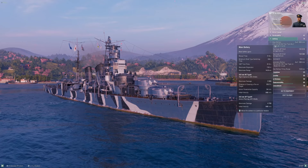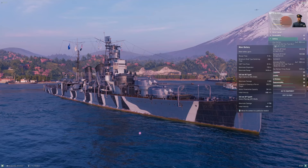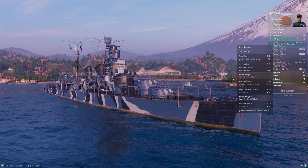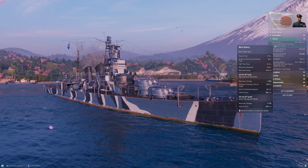14.9 kilometers of range is about average — most heavy cruisers in this tier are in the 15-kilometer range. The Brits have less range, Pensacola has a little more, the Italians have a little more, but 15 kilometers is very functional. This is a full kilometer better than Furutaka, and you're definitely going to notice an improvement here.